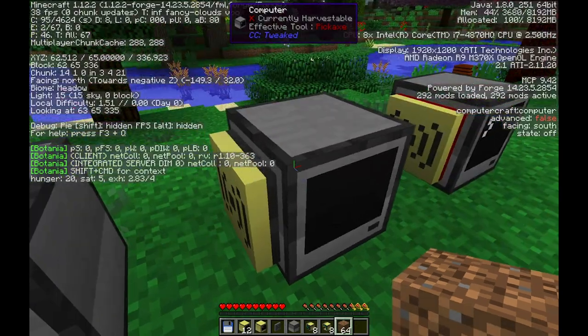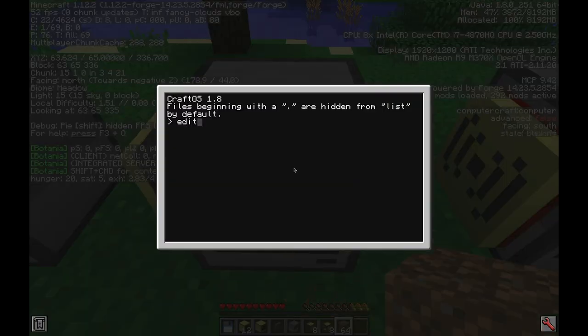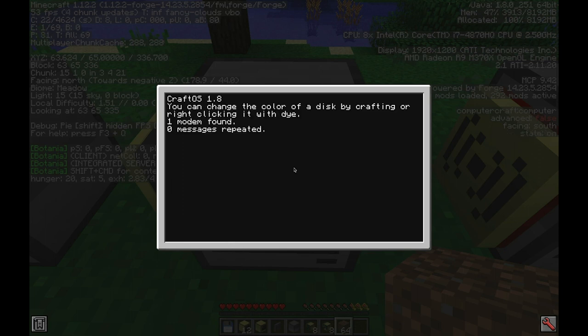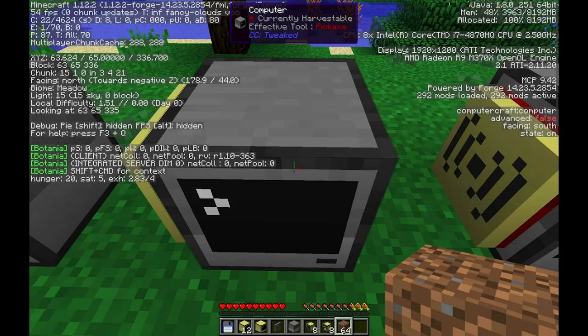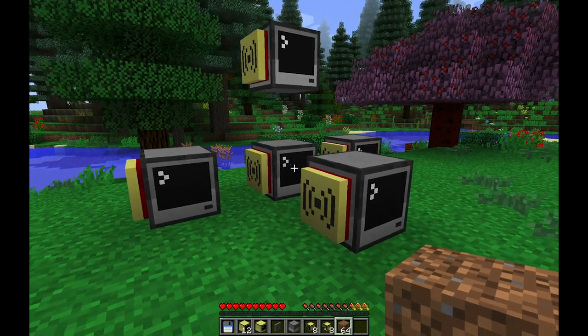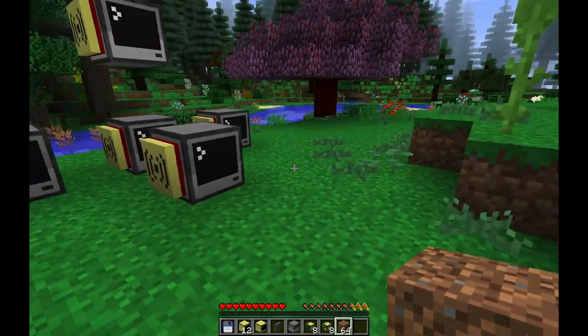Now that you've done that, set up the repeater the same way: edit startup, and then type 'shell.run repeat'. It is a built-in program. Reboot, and boom — zero messages repeated. Once you have all that set up, you can just leave it on and it will serve the world for the rest of time, theoretically.